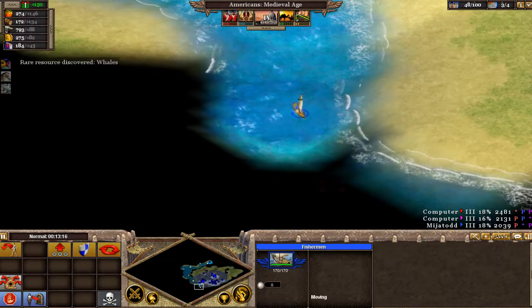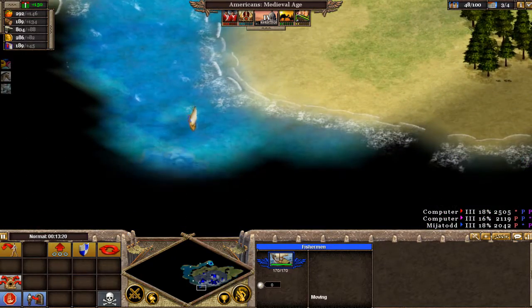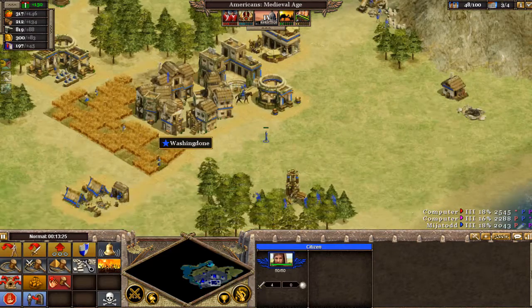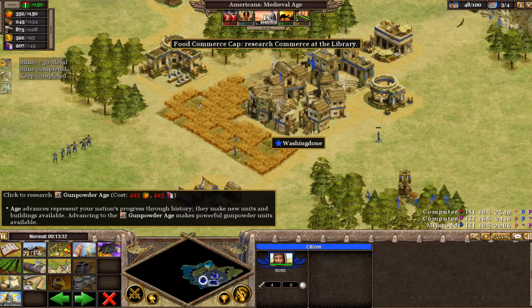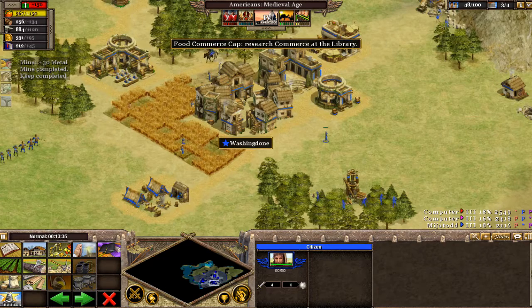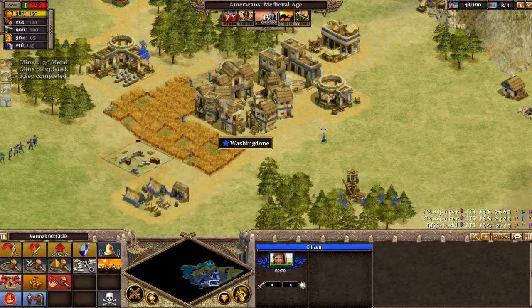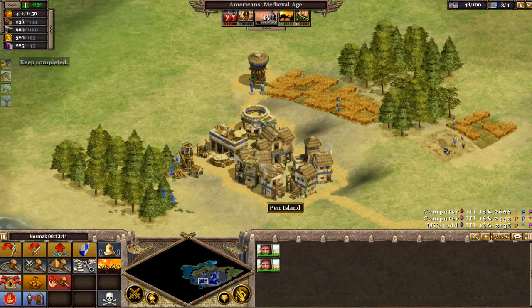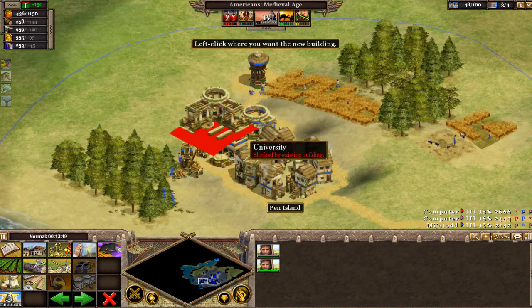I'll build another mine. Someone's not doing anything — well, maybe it's time they start. I need knowledge and food. We can build a granary. Commerce limit on food is hit, and I need another university. I'll build two more caravans. At this point I'm just working through the gunpowder age — hopefully won't get killed. And I just ran into the Egyptians! I actually don't like the Egyptians too much, but at the moment we're at peace.